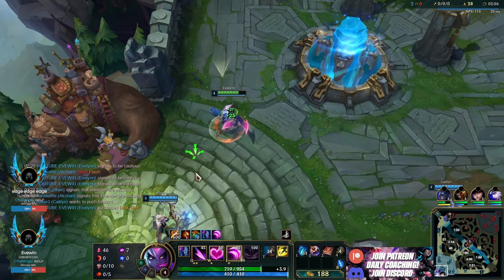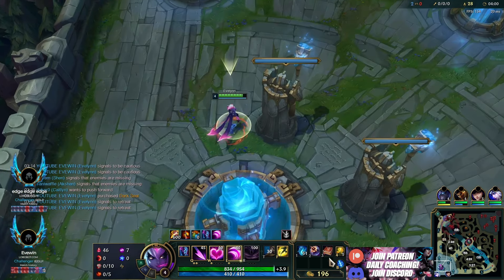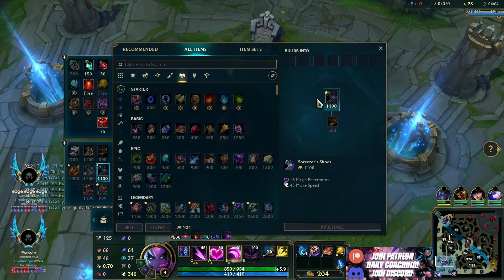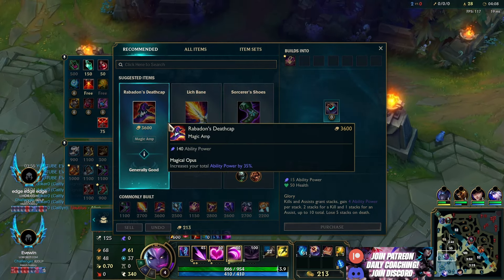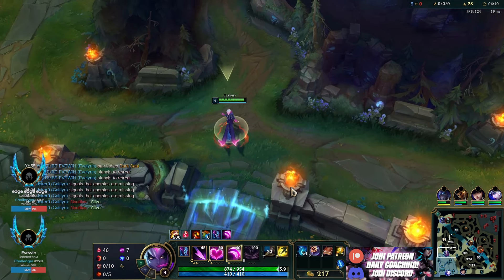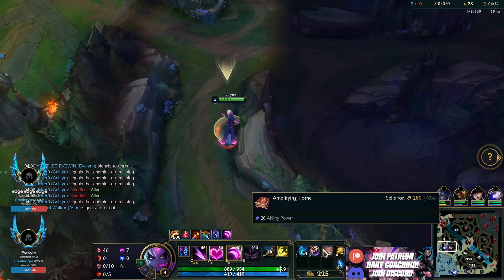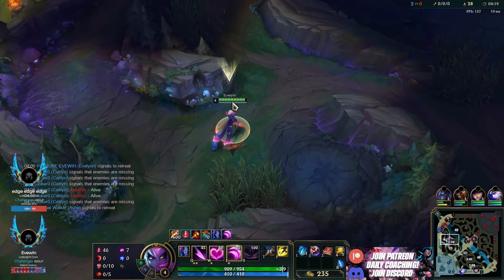I'm going to grab Amplifying Tome and Dark Seal. I'm going to try this style out. Usually I'd go boots and Dark Seal to get Sorcerer's Shoes faster, but I've been watching Malice — if you guys know Malice, he's on Twitch, you can check him out, Lord Malice or something. He goes Amp Tome Dark Seal on Eve, and it does let you farm faster, so we will try it and give it a go.